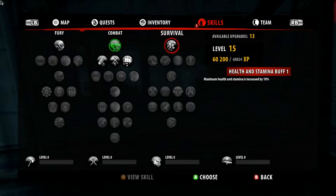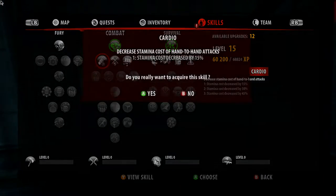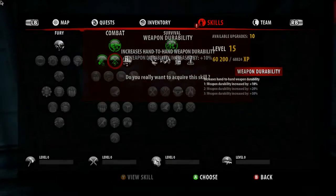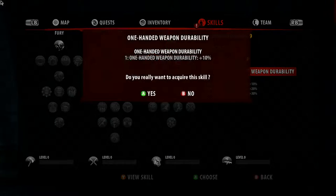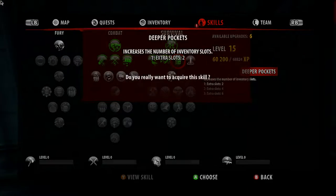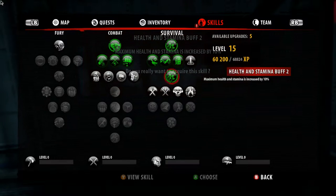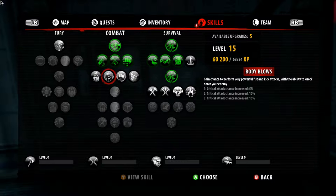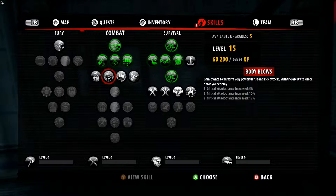Oh, I didn't set my skills. I want palm strike and survival. I want one of each of these — weapon durability for sure, lock picking, inventory slots. Health and stamina buff — we definitely want that so we can survive longer. Kill increases damage for five seconds.